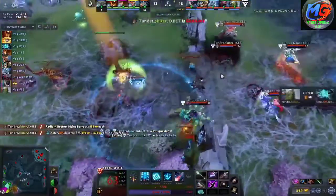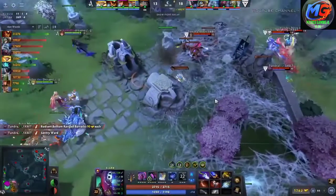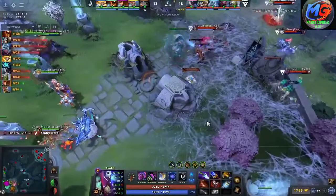Oh my God — that lightning bolt! What the hell! Is there anything Aster can do here with just four of them to stop a second set of barracks from falling?